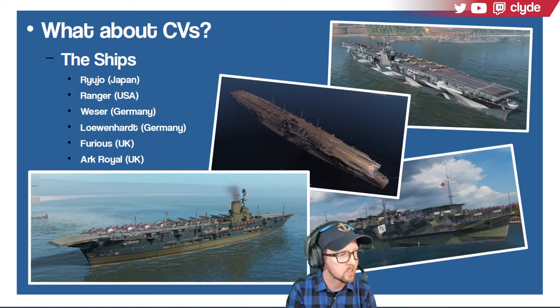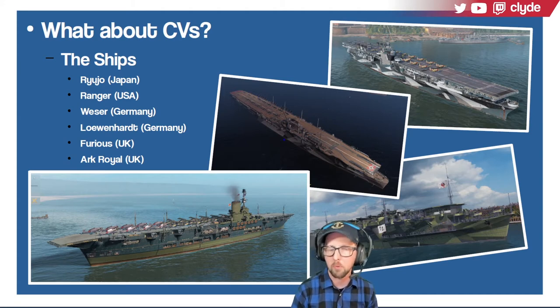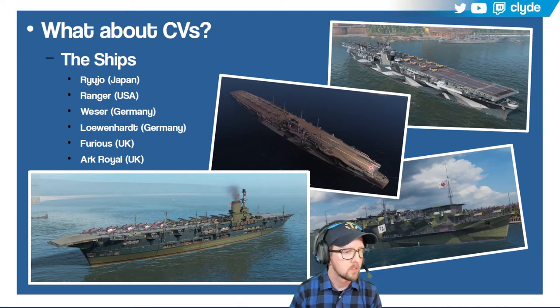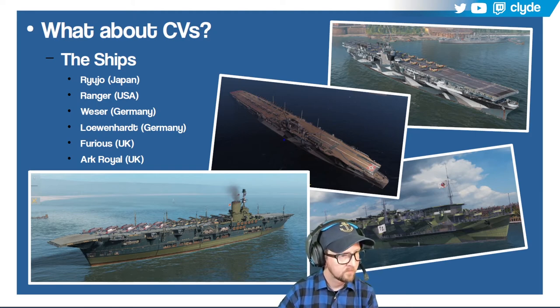The UK aircraft tend to have more hit points, at least for the Furious, but you'll have fewer planes overall. I found Furious a pretty comfortable carrier to learn on. Ryujo hits the hardest and is therefore considered the best alpha strike carrier — Japanese carriers have fewer hit points on their aircraft but hit harder. It's that lightweight striker type versus the Furious, whose planes are slower with more hit points but don't punch as hard.